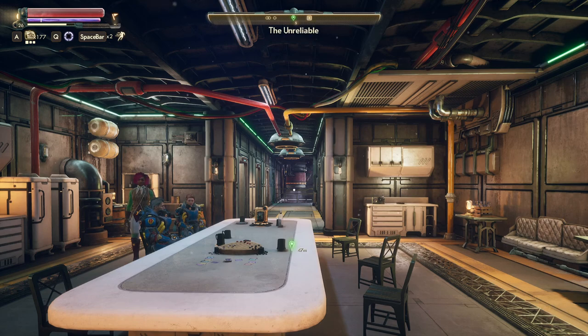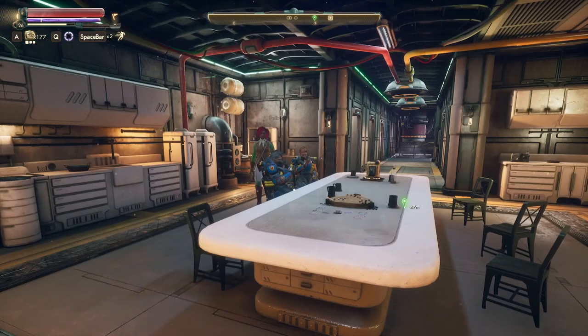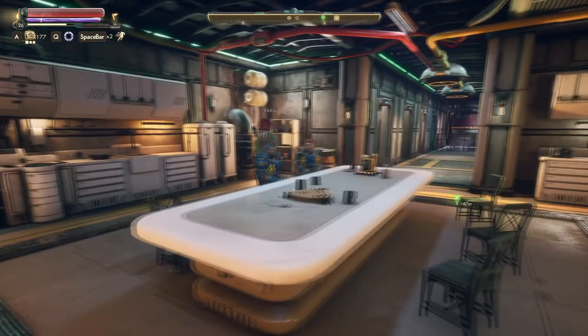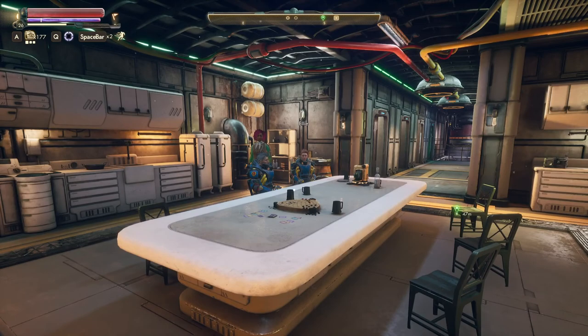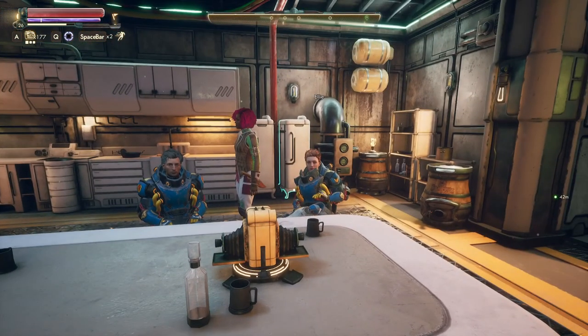Mental Fox here with another episode in my playthrough of The Outer Worlds. Thank you so much for joining me again. As you can see, we're on the Unreliable, and some of my team members are sitting here. It's funny that Felix and Ellie just made the same movement because they're also wearing basically the same armor. Aren't they cute?